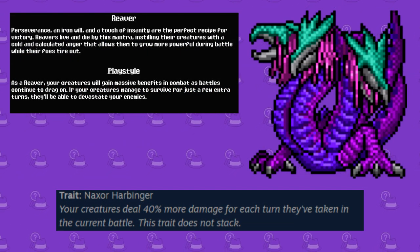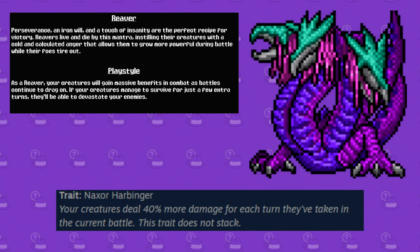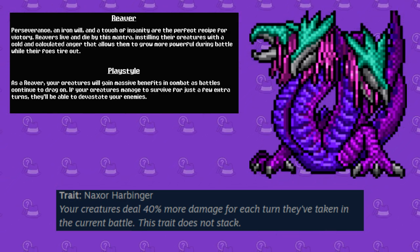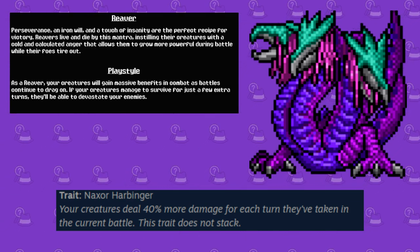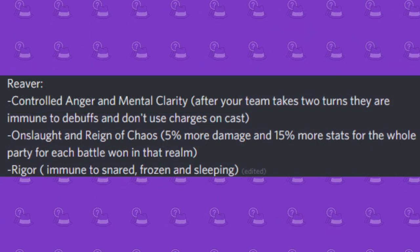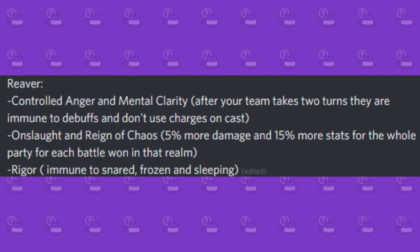Next we got the Reaver, a class focused on gaining power over time. This class revolves around snowballing — the starter creature is Enoch's Apocalypse, whose trait Naxor Harbinger gives your monsters 40% more power on their attacks for every turn they've been active. Some perks include Controlled Anger, Mental Clarity, Onslaught, Reign of Chaos, and Rigor.